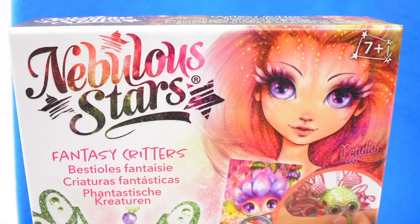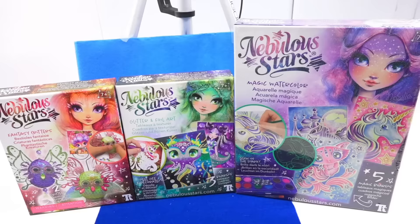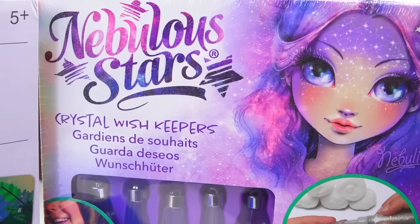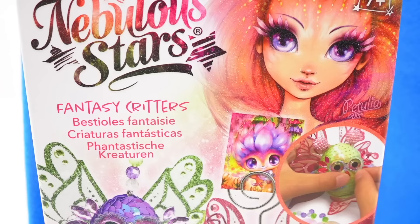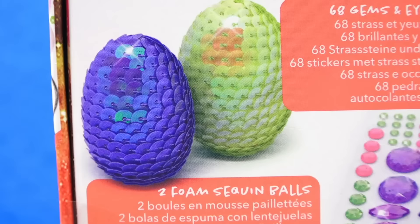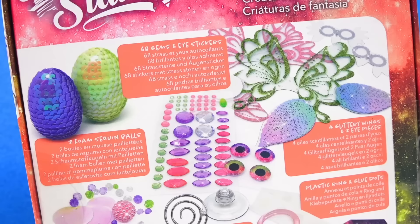At $16.99, our first victim is Nebula Star Fantasy Critters. The box is really cute — I love the design of the entire Nebula Stars series, but the last time we did a Nebula Stars we did a gem and it was very meh. There was a really big learning curve and they really assumed that you would know how to do it. So for us it was skeptical cash — I think it was garbage for me. My guess is the idea of this kit is we get the egg shape, and once we turn it around we have two sequin-type egg shapes, then gems and wings and so on. So we get to customize our own creature.